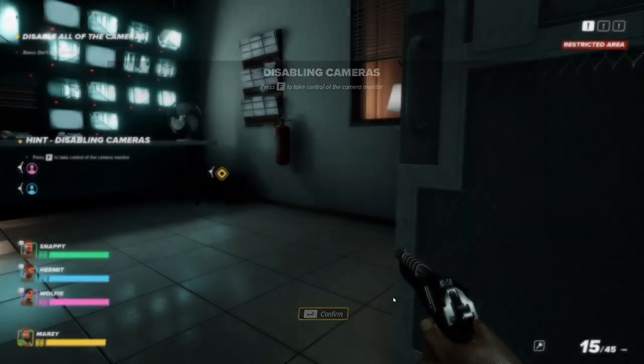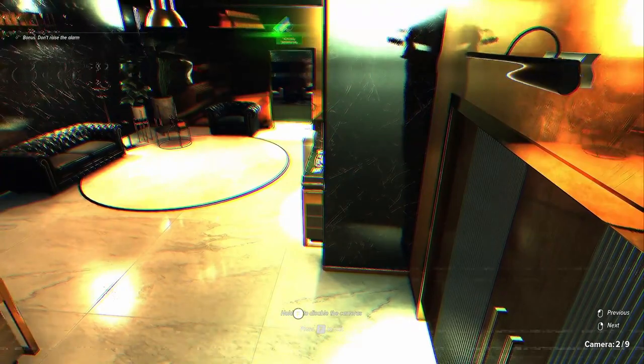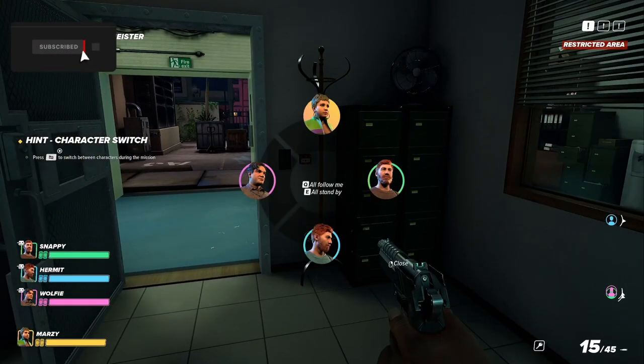In the security room, access the terminal and disconnect all cameras. Press F to take control of the camera monitor. Press and hold F to disable the camera. All the people I've watched did not go through this tutorial — they just went straight into it. And this has already been extremely beneficial.